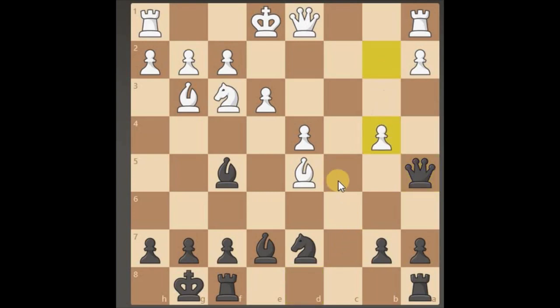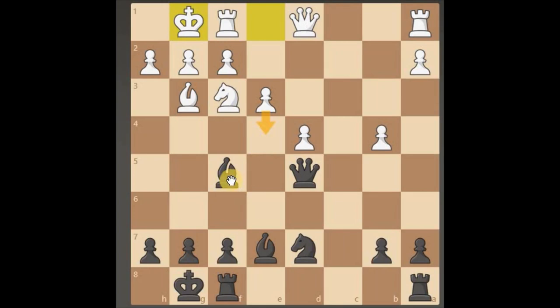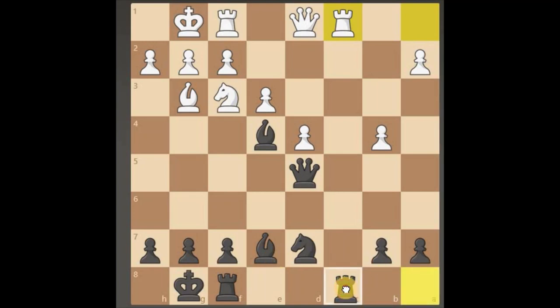He's coming down attacking now, all guns blazing. He's looking for a fork here on our bishop, so we need to be careful of that. Just going to bring the bishop here, blocking and attacking at the same time. So to all intents and purposes it looks like we're a minor piece up after that situation, but we need to move fast, swift, and very effectively.